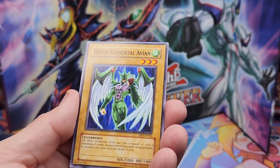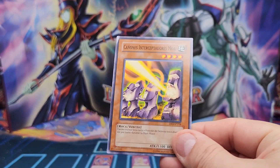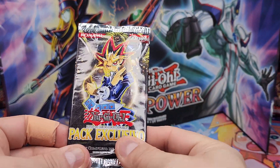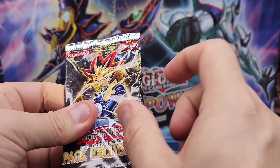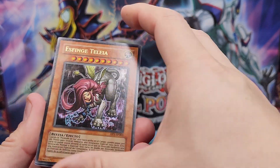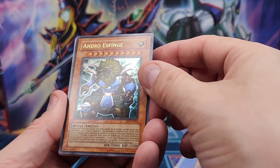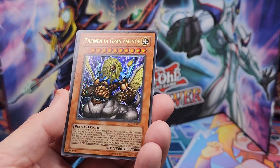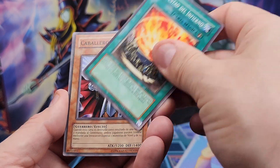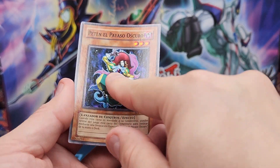Héroe Elemental — let's go! Bro, even in Spanish I can't read. Pack exclusive. I think this is the movies pack, isn't it? Of course, it's even better in Spanish. Esfinge de Telfia — oh, you get all three? No way! Return to a Different Dimension. Tempestad del Infierno. Caballero Familiar. So iconic, man. Dragón de Metal.